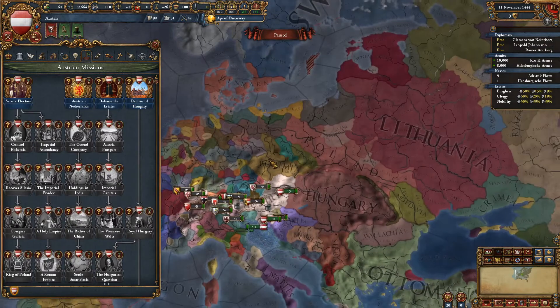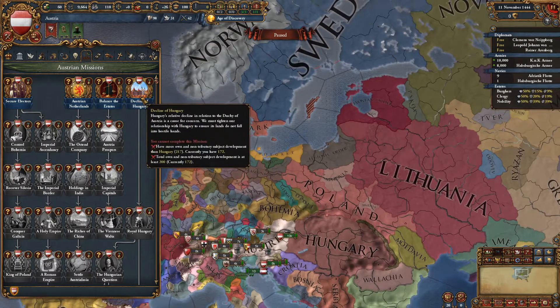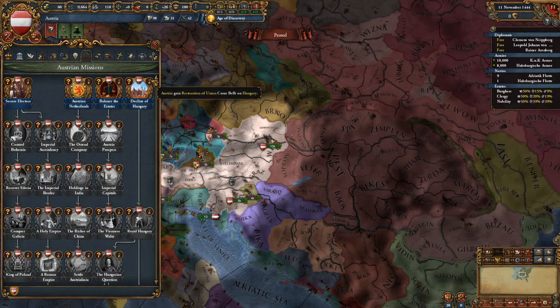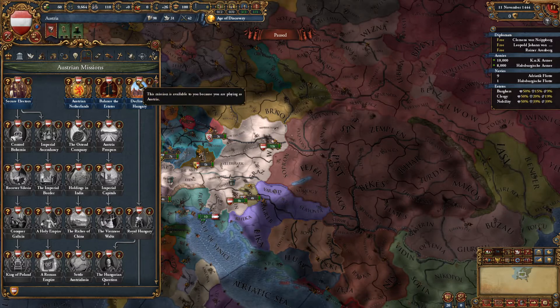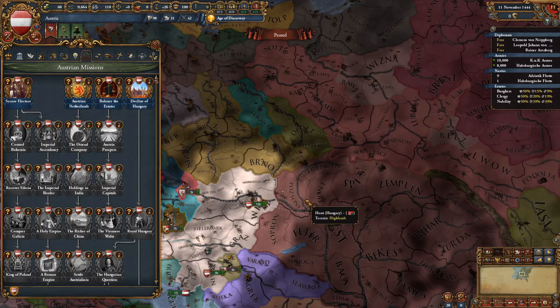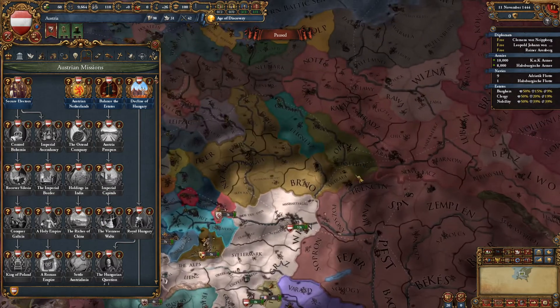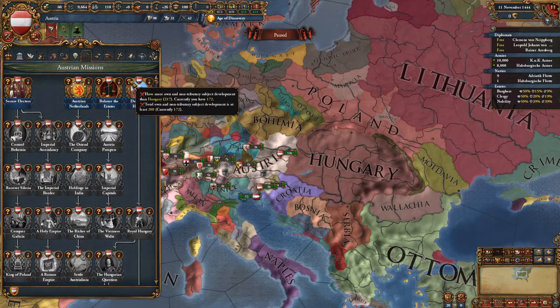Then you have the Decline of Hungary. Once you get Bohemia, you should get enough to force the decline on Hungary and get a Restoration median. Make sure you don't take that so you're actually going to invade Hungary. A mistake a lot of people make is taking it as soon as they get it, and then they can't invade Hungary for like 10 years and something happens and they lose it. I found I could invade right after I conquered Bohemia — it didn't weaken me enough. I did have to break the alliance with Hungary, which delayed me for like four or five years. When I invaded Hungary, I was allied only to Mantua, and it was relatively easy to conquer them.